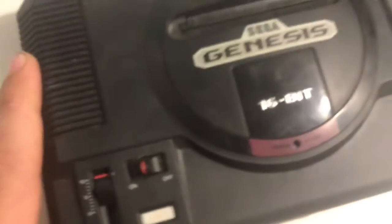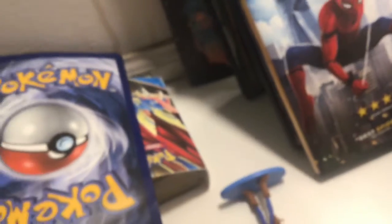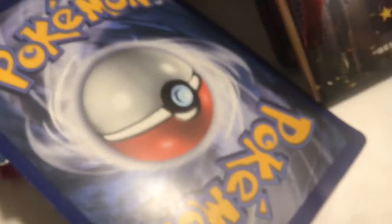Alright, moving on to more random stuff. Cool stuff. There's a Sega Genesis Mini. Awesome. What's that? Oh crap — Super Nintendo. A DS Lite. Another DS Lite. And a DSi.